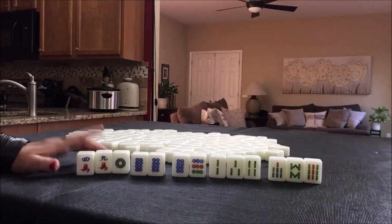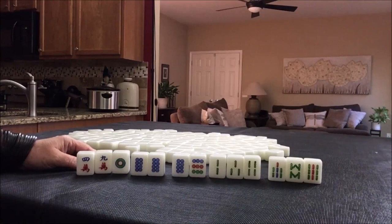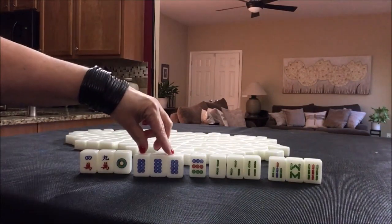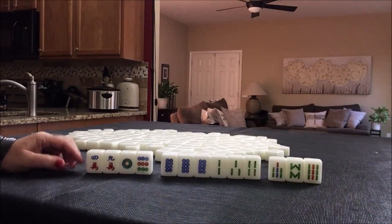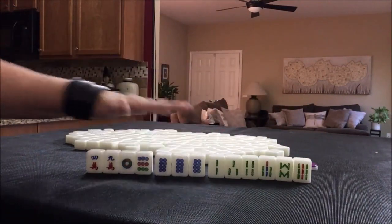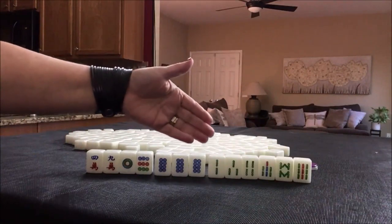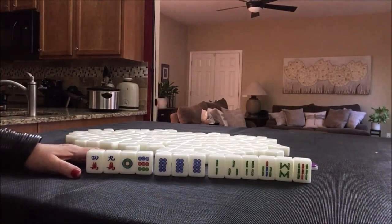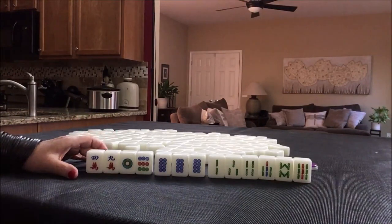Now if we were playing at a table where there's a three-fawn minimum, which equates to eight points, we would need to pick a suit or try for all pong. Here we have only one multiple — a pong — and no other pairs. So probably if I were playing at a three-fawn table, I would focus on bams, hold the pong as long as possible in case we pair up and could leverage all pong. Otherwise I would just discard and focus on bams, one suit. I would also collect honors because a half flush would be one suit with honors. This would be a really hard start at a three-fawn minimum table, but for all chow at a zero point minimum, this could be a winner.